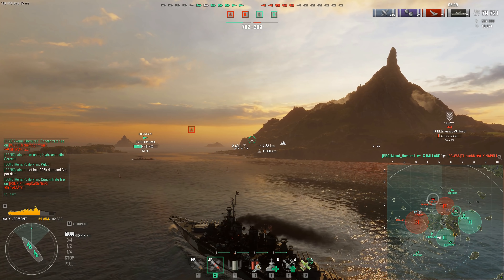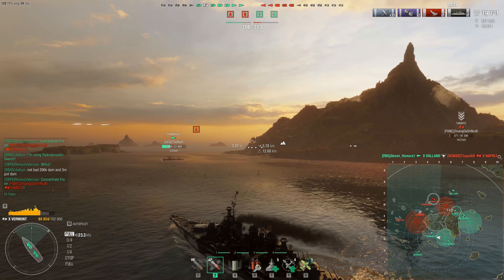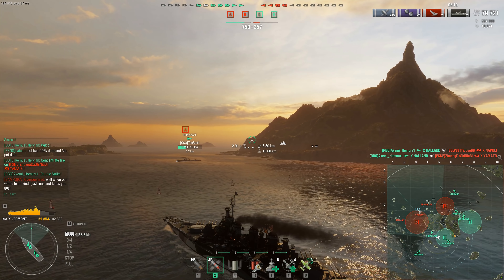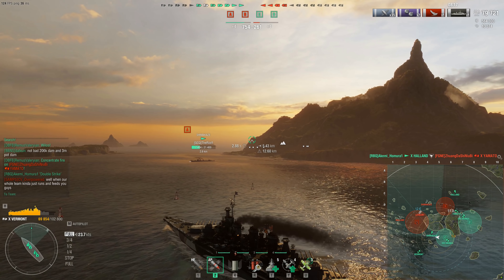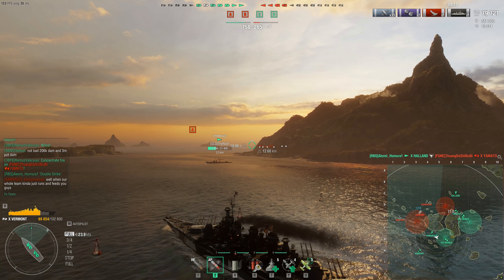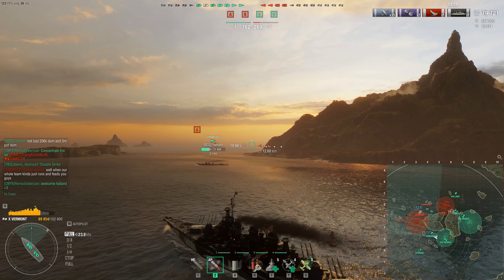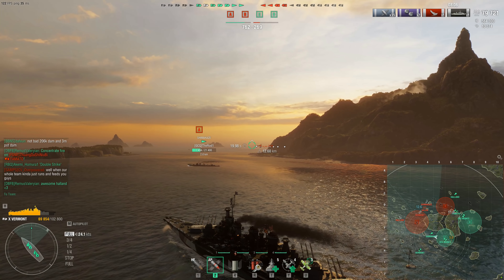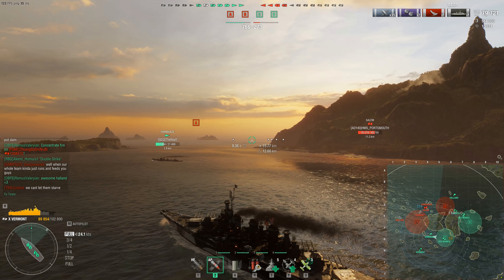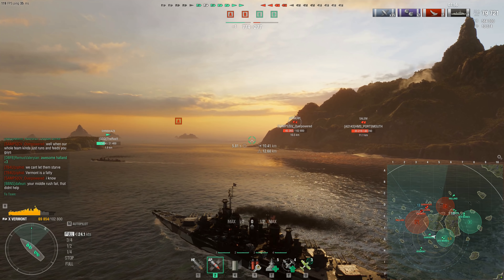She can kind of throttle-juke a little bit now when dueling at range. With shells having a 15-20 second flight time sometimes, you do have time to drop the anchor and turn one way or another to throw off enemy shots. She can do that a lot better now. And the concealment buff is very welcome — 12.6 kilometer concealment is very nice. You can choose to disengage much easier now than before.